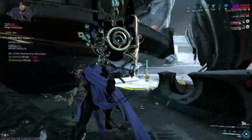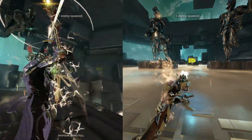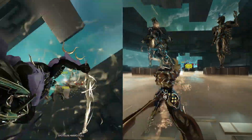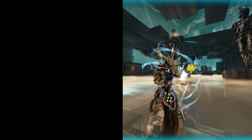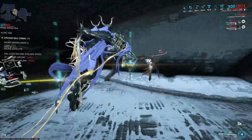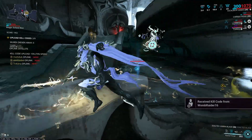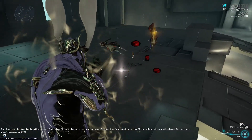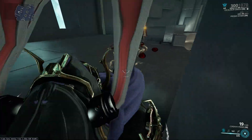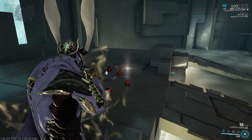Some of you are wondering how Umbra stacks up against Mesa, which is kind of the damage meta for Scarlet Spear. Against sentients, Umbra is a bit better. The only time Mesa really closes the gap is when all of her targets are within her field of view so she can hit them all at once. As for how I get all my health, shields, and energy back instantly after downing a sentient — it's because sentients drop an orb when they die that gives you all your resources back.